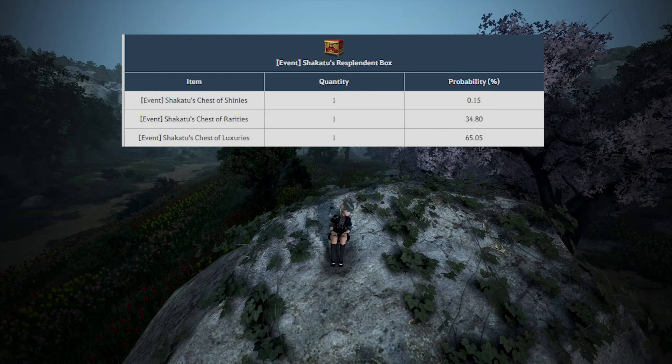The Shokatu's Resplendent Box is interesting as it contains three different boxes within itself. To find its value, we need to calculate the value of all three of its smaller boxes. Luckily, those rates are also on the BDO website, so we just imported those rates in and valued each of them.